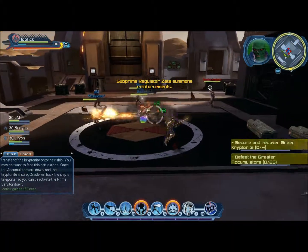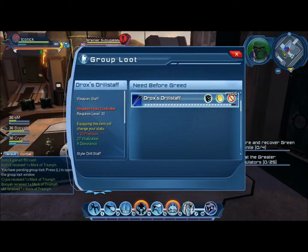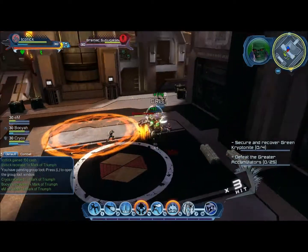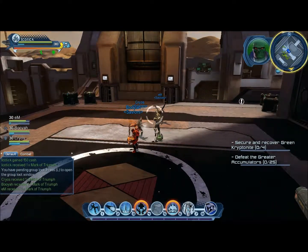We have done well. Now is the crucial battle. Just beyond here, a Brainiac Servitor and its greater accumulators oversee the transfer of the Kryptonite onto their ship. You may not want to face this battle. Go.